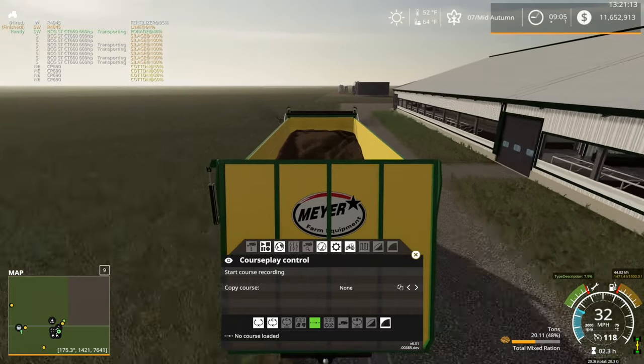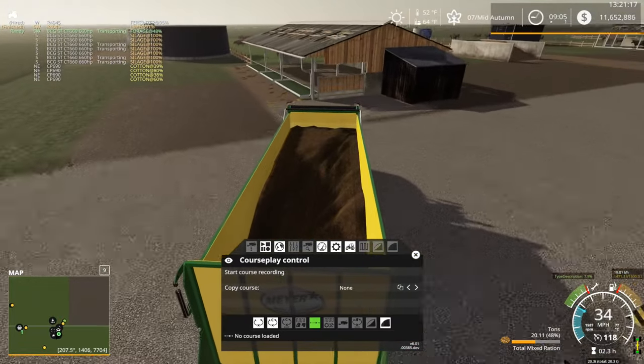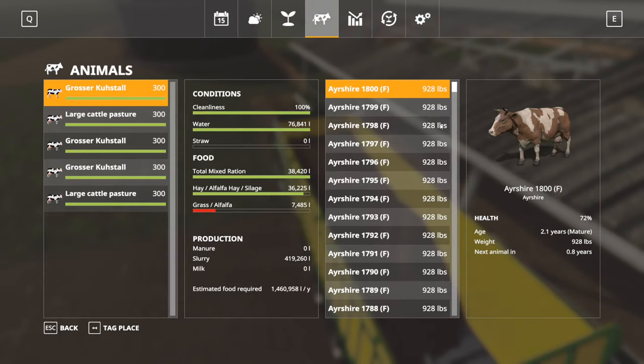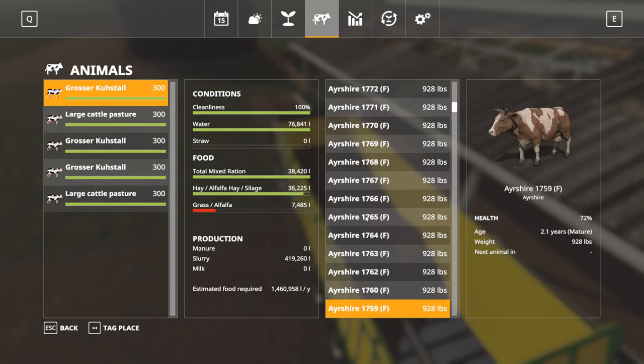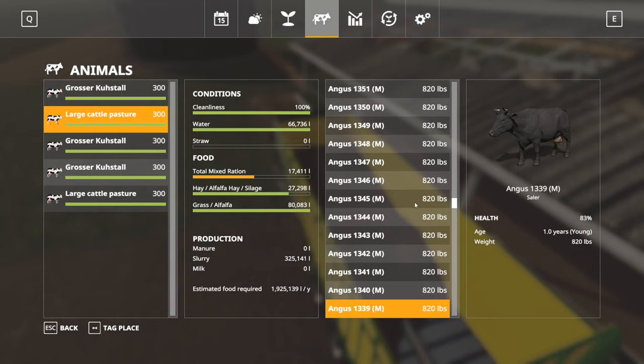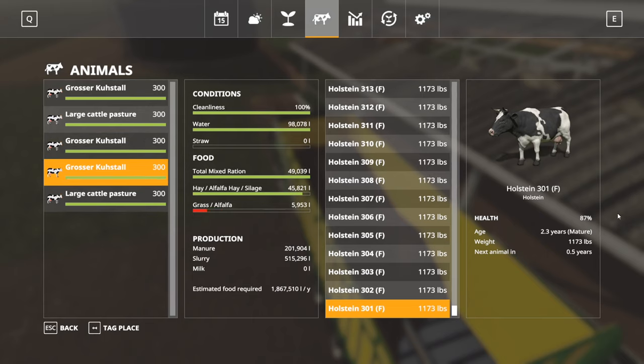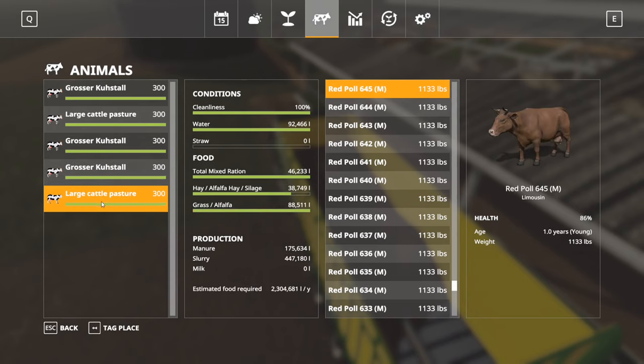I want to make sure I get this done so we don't forget. We'll check on the cows in a minute to see what their stats are looking like. What are the cows looking like? Ashires — looking like cows, I guess. Next animal in 0.8 years, 0.7, 0.7, 0.6, 0.7, 0.7. Some of them don't even have a number yet. That's kind of the discouraging thing about the cows — most of them, by the time they're actually doing anything for us, I don't plan on playing on the map that long. The beef cows might be closer — 0.7, 0.6. Yeah, that'll bring us to next summer. Some are at 0.5 — that's still half a year, two seasons in the game.